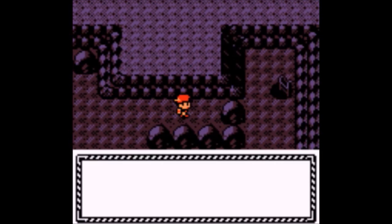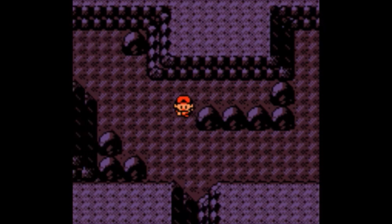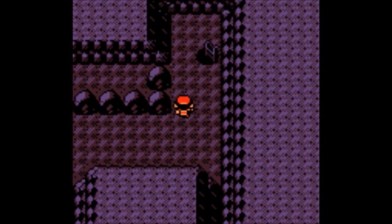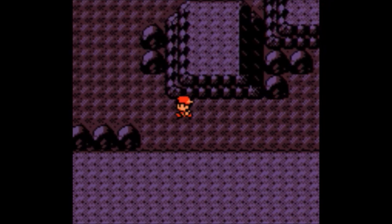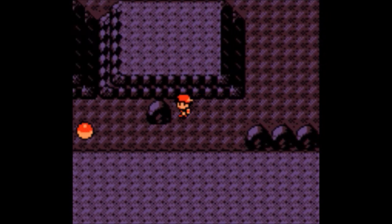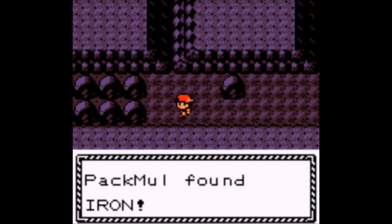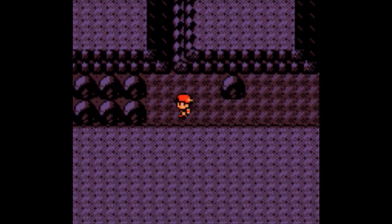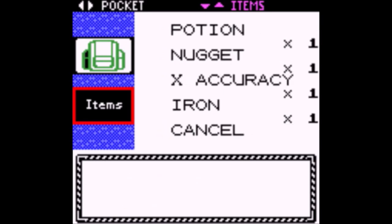Gholdengo — that's the evolved form of the Gimmighoul, the treasure chest Pokemon. You basically collect 999 of the Gimmighoul coin material, give it to a Gimmighoul, and it'll evolve into a Gholdengo. Its special attack is really high and its ability makes it immune to status moves.